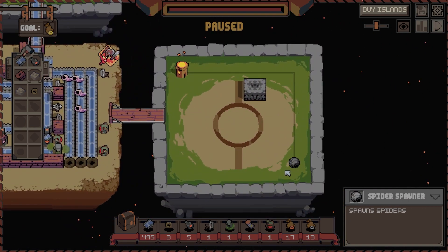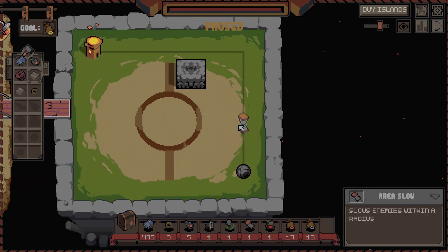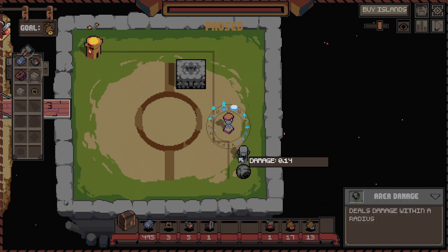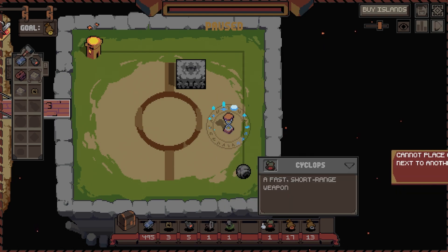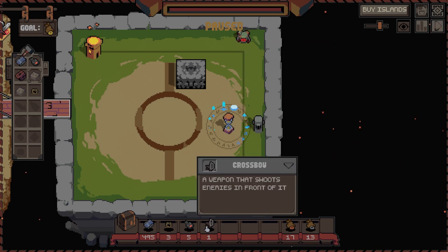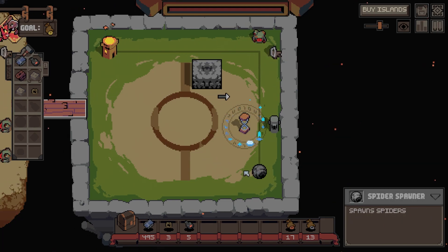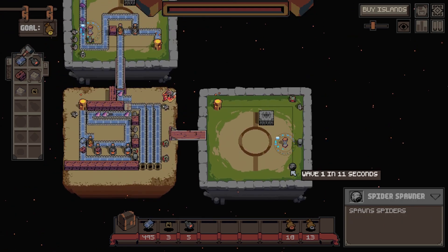There's a wave in 15 seconds - let's do slow down time there. That damage - cannot place one tower on another - that damage there. That there, that across. What are you? Spiders! So we've got more spiders on this island.